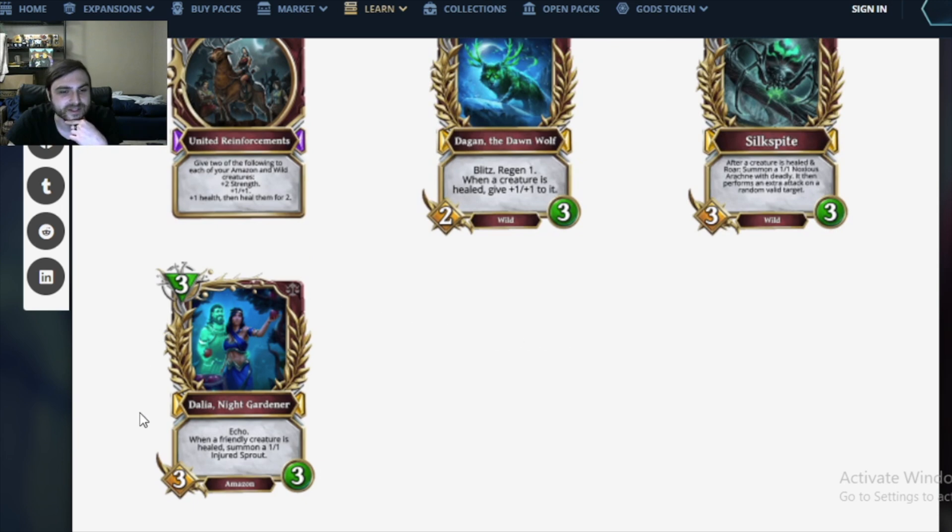Dahlia the Night Gardener: a 3 mana 3/3 Amazon with Echo — the best stats for an Echo creature we've seen so far. When a friendly creature is healed, summon a 1/1 Injured Sprout for more healing. And Echo. This is probably good because you can play this on curve — just play it on turn 3 and feel pretty okay about it, then you have the better Echo copy. The biggest issue with Echo cards is playing the first version is usually a big tempo loss, but this is not that much of a tempo loss. 3 mana 3/3s get played all the time. This card is probably good.